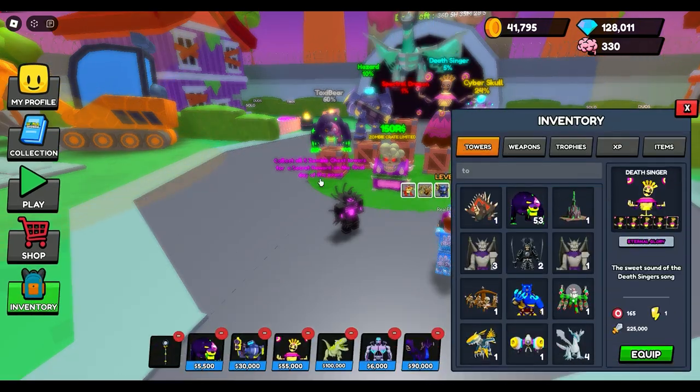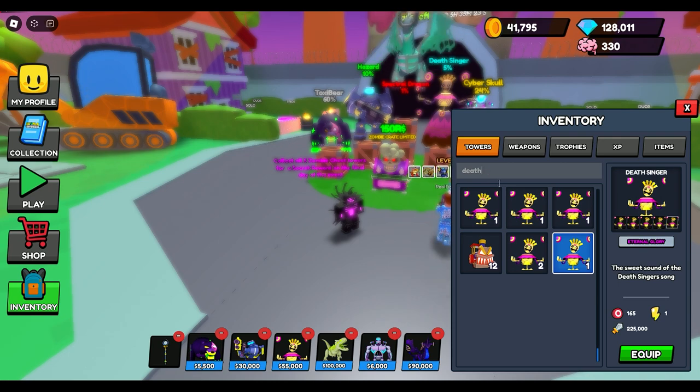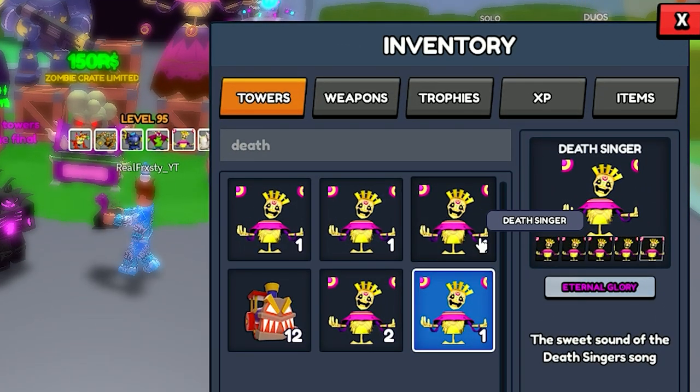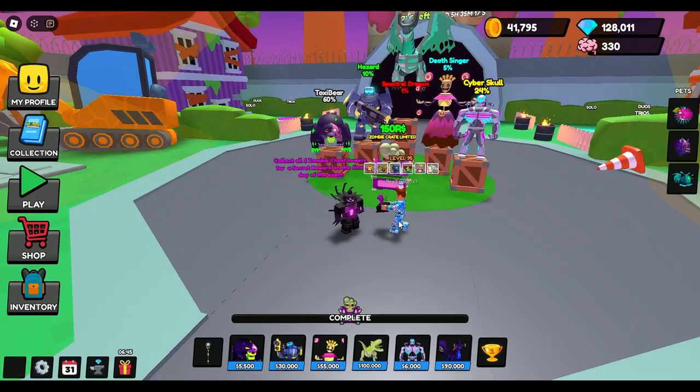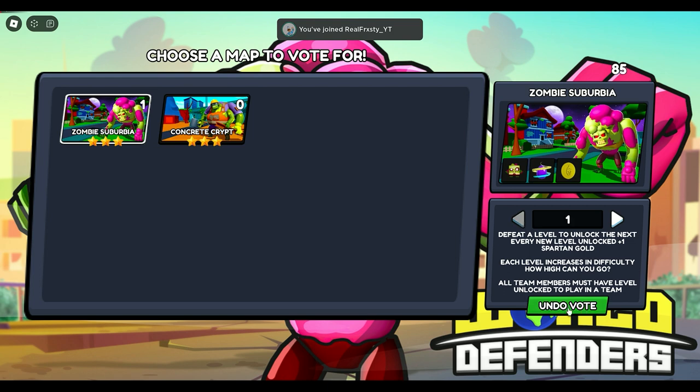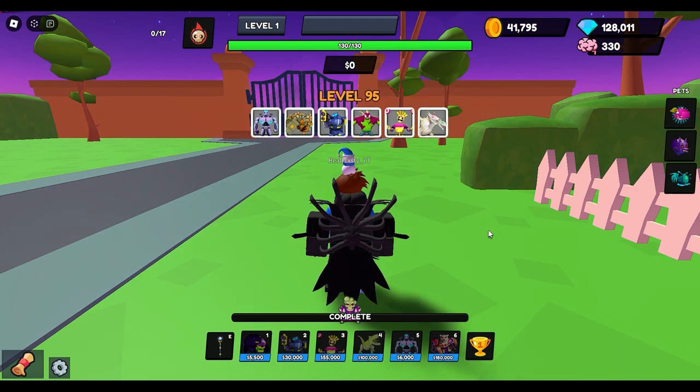Guess what I got on my Deathsinger, Frosty? I got Eternal Glory literally like 10 minutes ago! So we're gonna find out how overpowered Deathsinger is. We're gonna do Zombie Suburbia here, drop it down to level one, vote it in, and try nightmare mode again to see if we can hold.